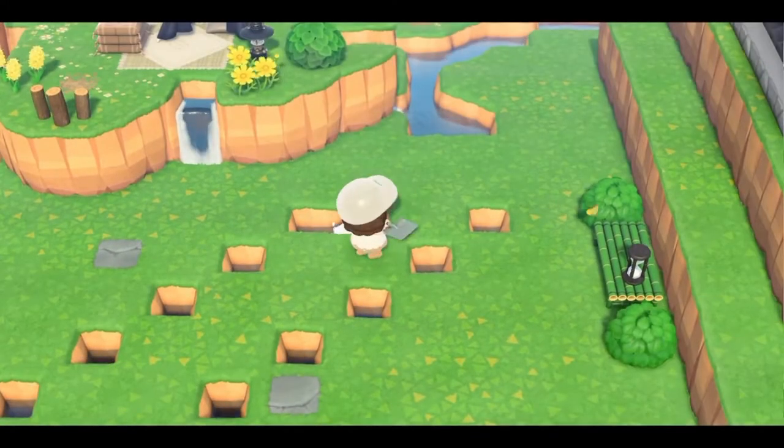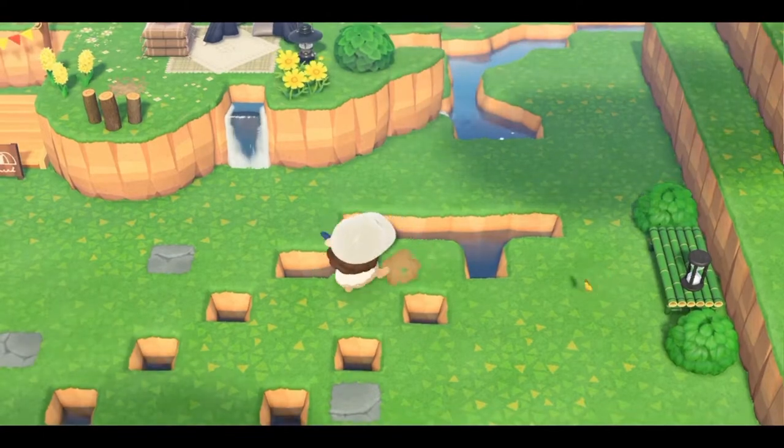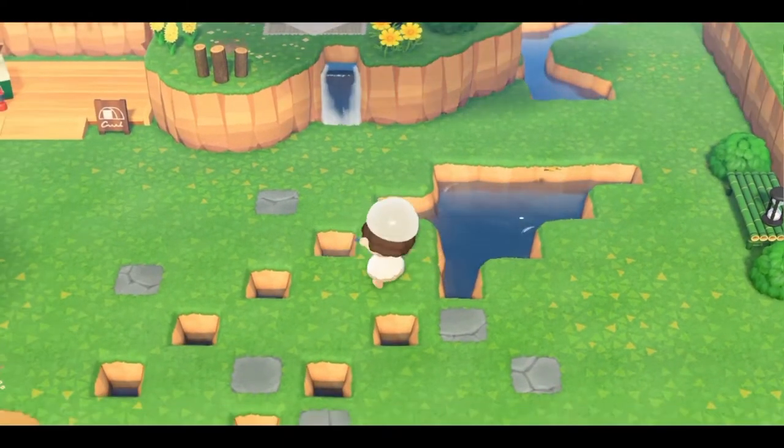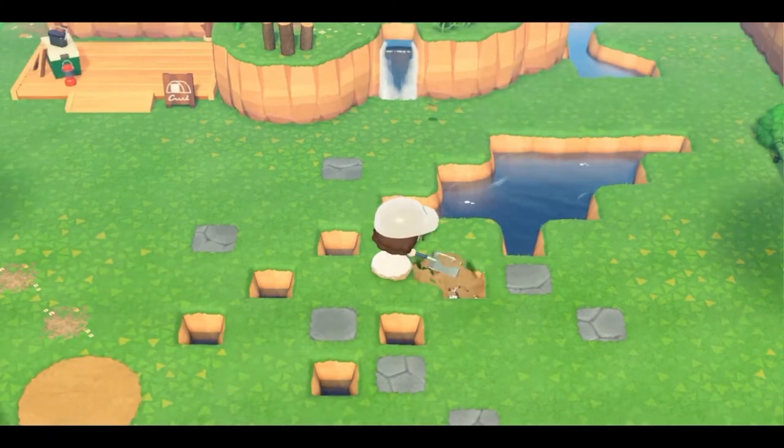Now that you have all of your diagonal edges done, you get to fill in your river. You basically just make sure you always have the four spots from square to square, and then fill it in with your water.